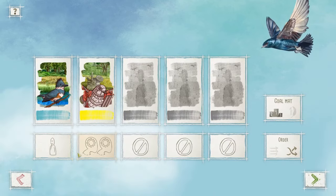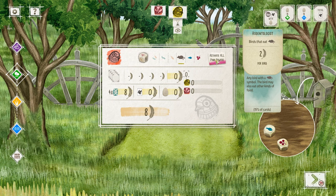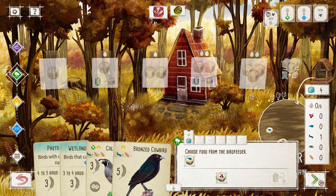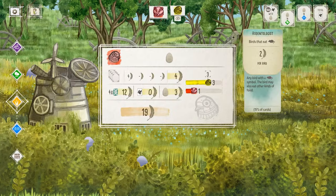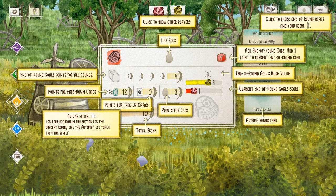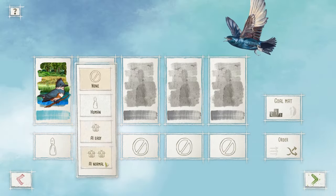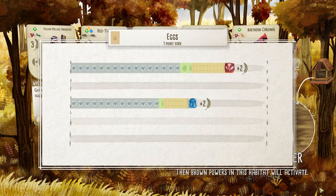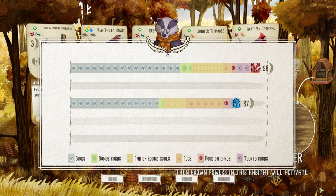I found the inclusion of the Automa variant to be a bit puzzling. Stonemaier Games includes Automa variants of their games where players can play tabletop games against an automated opponent — basically a way to enjoy board games alone when you don't have a group. However, given that Wingspan Digital already has AI to play against, the inclusion of the Automa format felt kind of unnecessary. It also doesn't help that there's no tutorial or explanation for what is happening with the Automa opponent — having never played the tabletop Automa version, I honestly didn't have a clue what was going on. Also, as of now there are only two AI difficulty modes — easy and normal. I'd love to see a hard or very hard option, as I didn't find the normal AI to be that difficult.